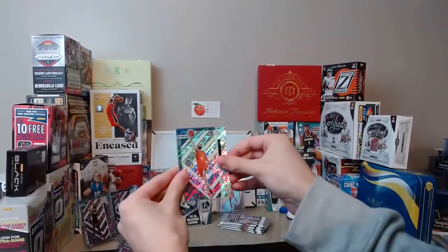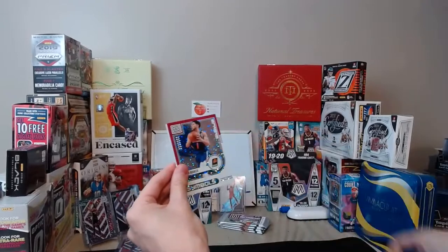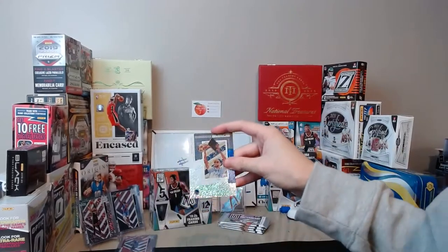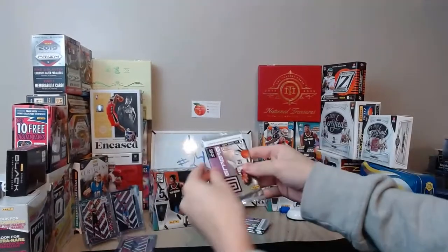Next pack: Ricky Rubio for the Suns, Terence Mann Clippers, Sekou Doumbouya Pistons, Al Horford 76ers red, Devin Booker Suns Status Symbols, and a Steph Curry Trophy Club. Devin Booker red Status Symbols — that's Sekou and Terence Mann as well for the Clippers and Pistons.